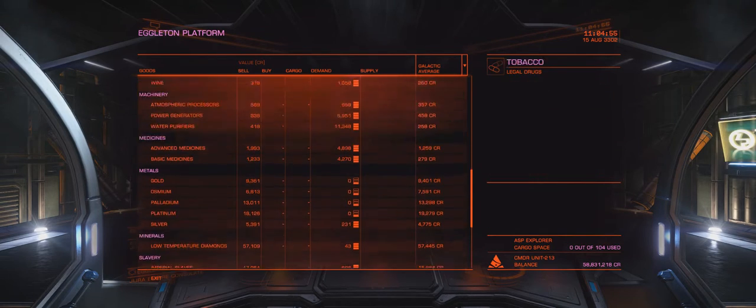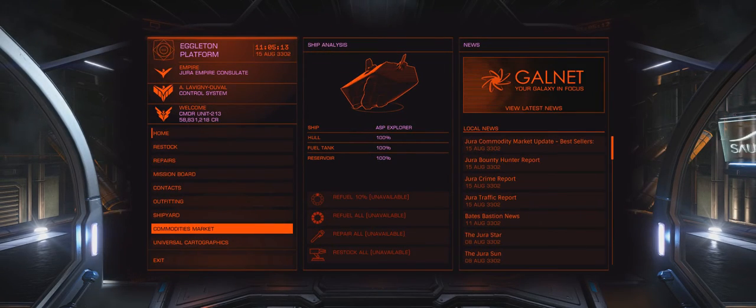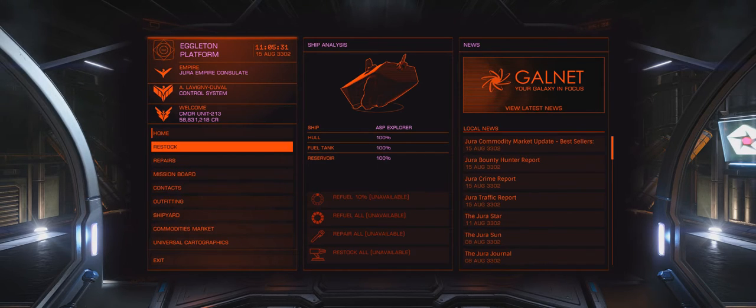It's not the most profitable credits-per-hour thing. You probably want to go with smuggling or trading if pure profit is your goal - though smuggling missions are hard to find these days. The problem with those is they get boring because it's the same thing over and over. With mining, there's actually some discovery - you've got to find the right minerals. When you get an efficient chain of asteroids, it's like, that's where it's at.